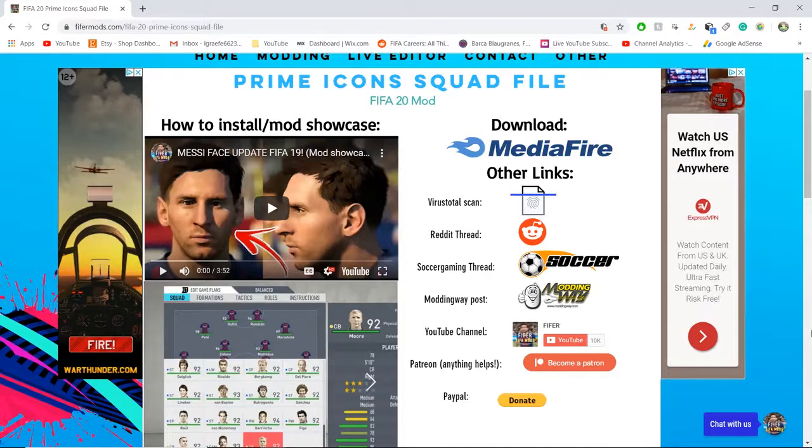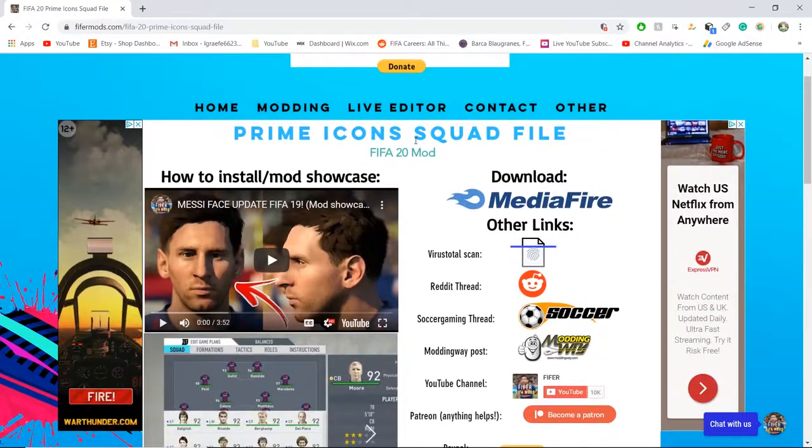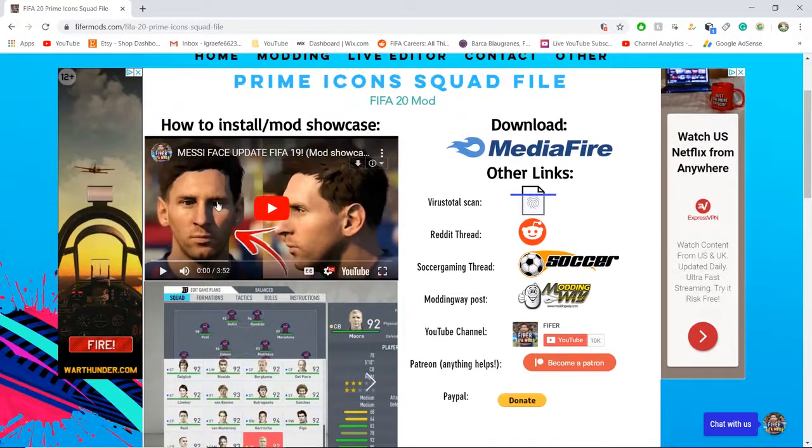The first step of getting this mod into FIFA 20 is to download it. It's actually a bit harder than you might expect, so you might just want to watch carefully. You want to go to this link in the description: fightformods.com/fifa-20-prime-icons-squad-file. It will bring you to the page — make sure to disable your ad blocker so that you can get in.